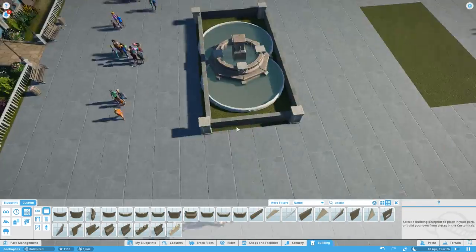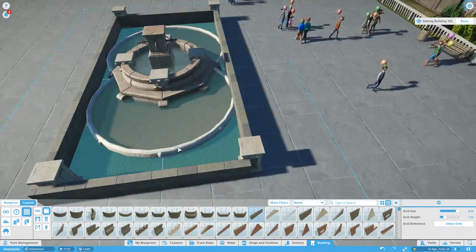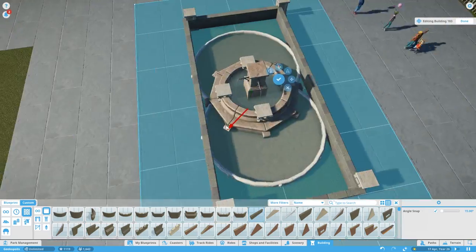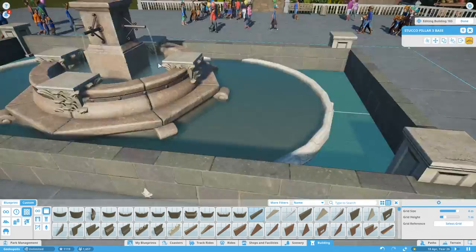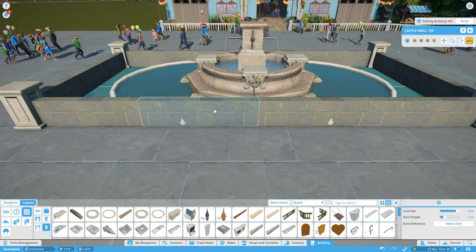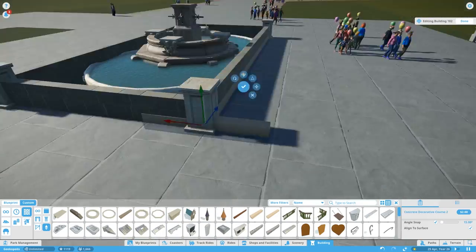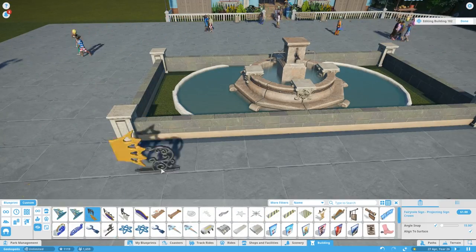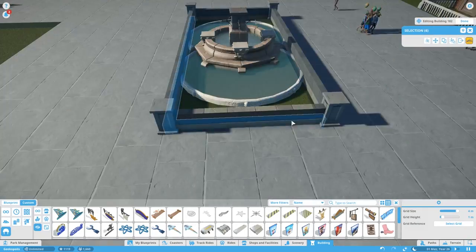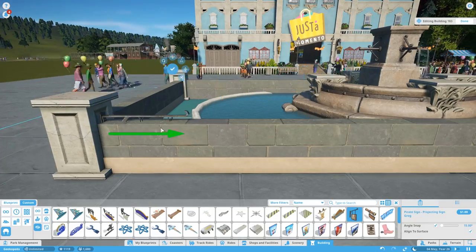First thing we do is add a couple of fountains on the way in and pave all the area, getting rid of the path again - something we did on the very main entrance on the other side of the train station. These fountains have got a lot of inspiration from Alton Towers in the UK. Alton Towers does have fountains as you go into the park - they actually have frogs on lily pads that squirt water at each other and they've been there forever.